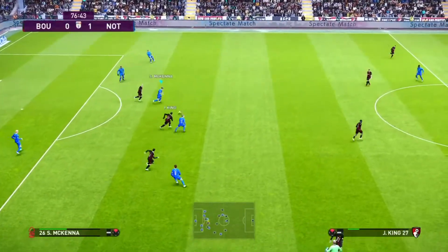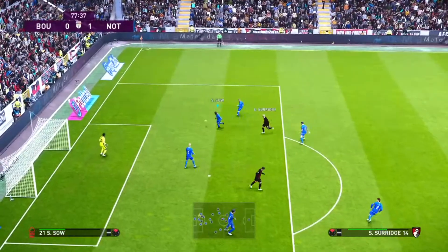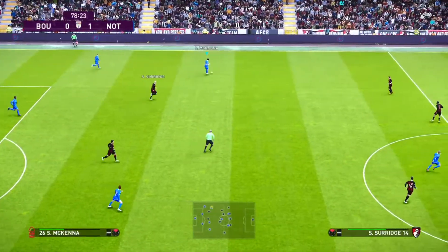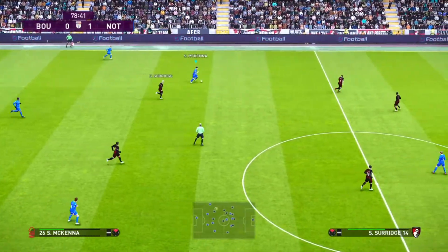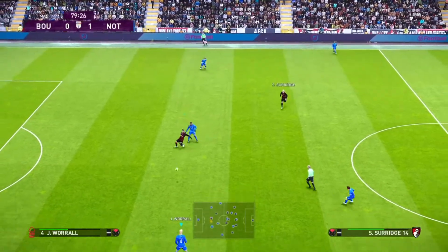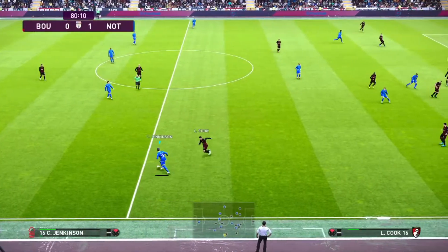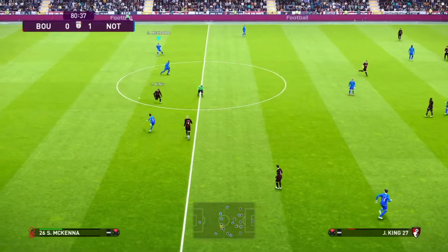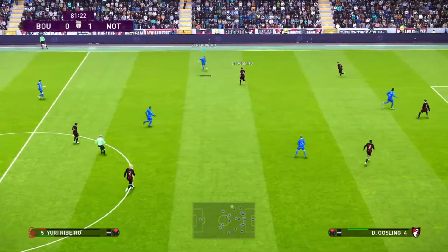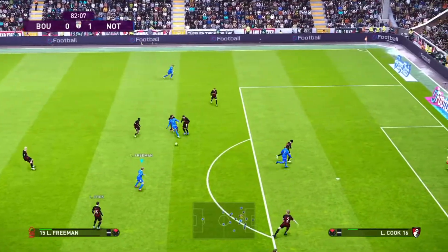Colback plays it out to Freeman. That's not the pass, boys. Rico plays it forward for McKenna, who's just going to look to hold onto possession. 80 minutes gone — we don't really need to do anything spectacular. Let's just try and hold onto possession. This is a vital three points — this could really upset the apple cart if we can hang on. Of course, if a chance comes our way, we will try to take it.